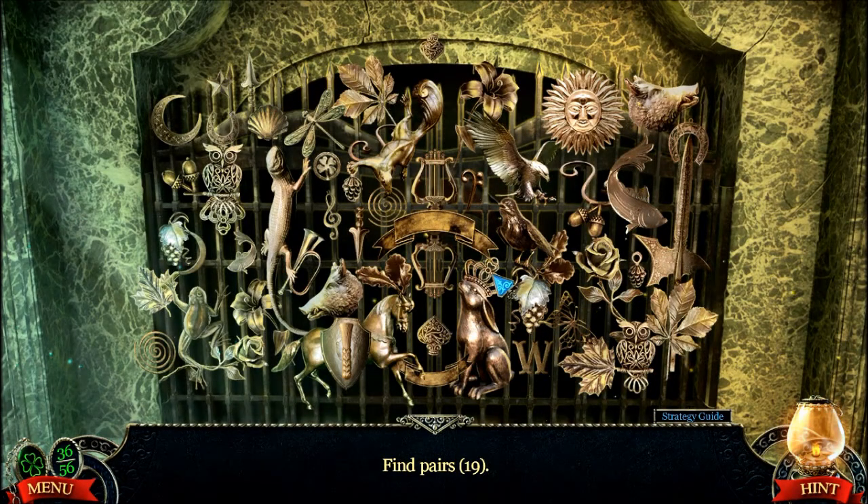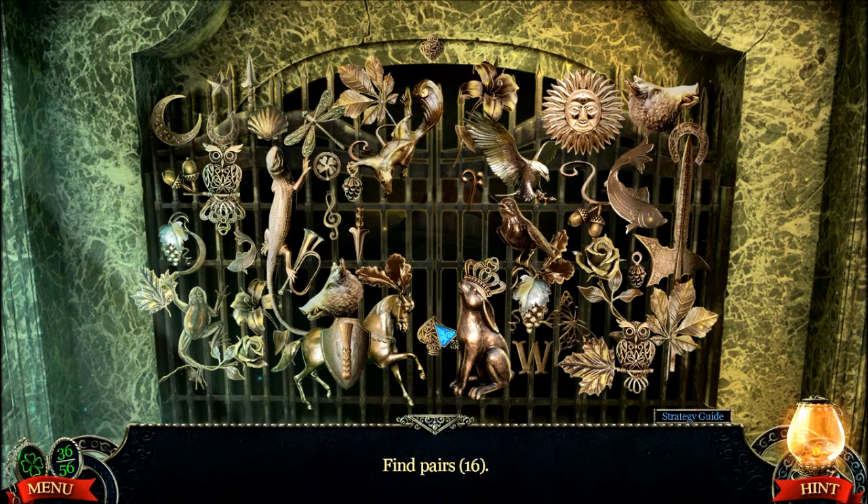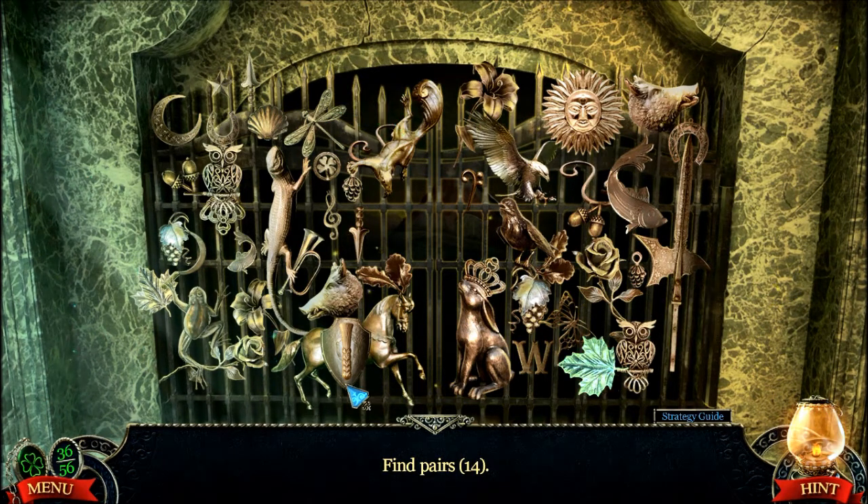Okay, so this is a pairs puzzle. What you want to do is find pairs. It's tricky because the pairs are sometimes upside down in different sizes. So, for example, those two spades are different directions. Horseshoes are going to be facing different directions as well.